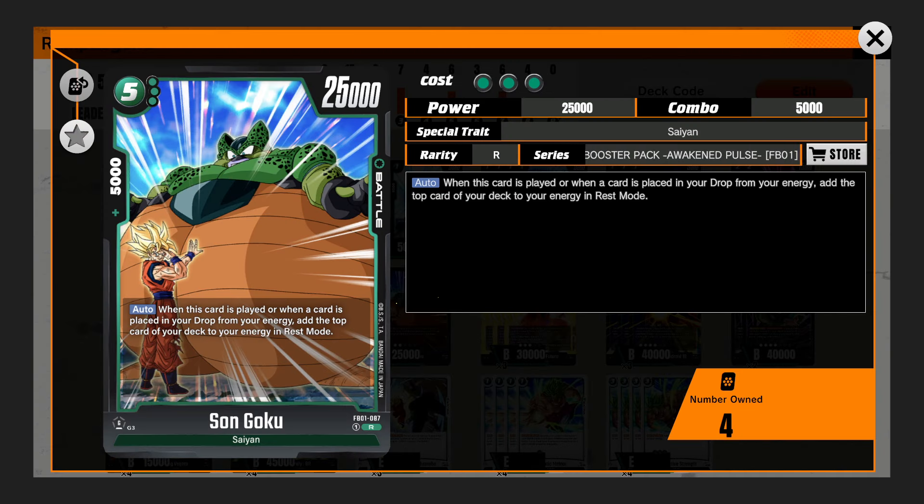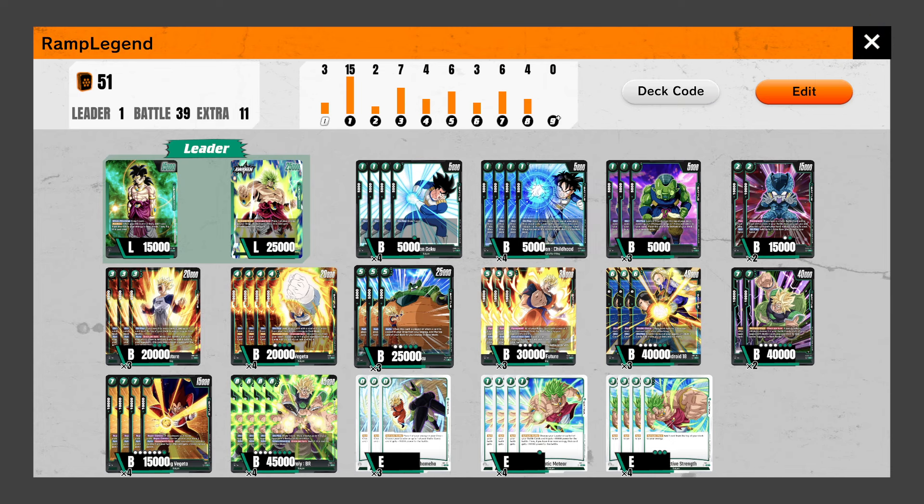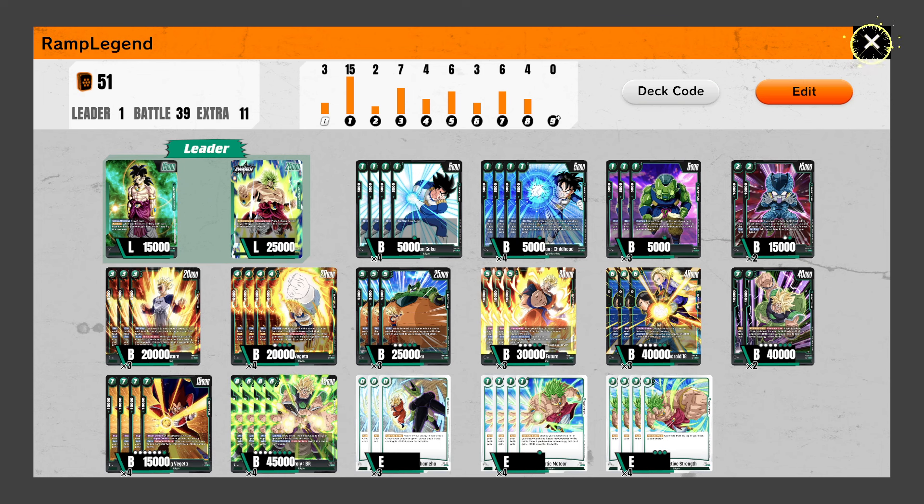We also have the Selku here — you guys remember this from Set 1, it's just so OP. This is also a 5-drop that a lot of opponents are going to want to remove because it synergizes so well with your leader Broly, allowing it to draw without actually losing any of its energy. So if they do end up removing it, this guy becomes a 30K body — it's so nice, it's so good. Then we have 3 Double Androids — great destructive power right there.